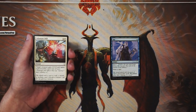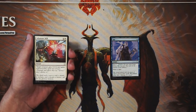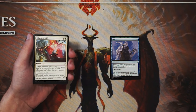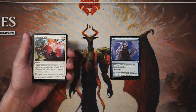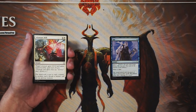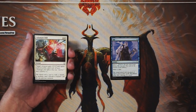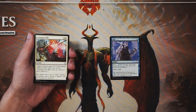Adamant Will is an instant for one and a white. Target creature gets plus two, plus two and gains indestructible until end of turn. This is an above average combat trick solely because it gives indestructible. At instant speed you can swing in, throw this on top, deal damage — but also use it defensively in response to a removal spell. If the spell says 'destroy target creature,' you throw this on there and that spell fizzles. It's more flexible than your average combat trick. Still not first pickable, but as combat tricks go, not a bad one.